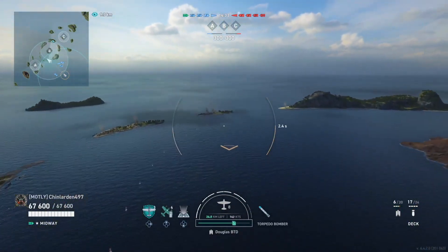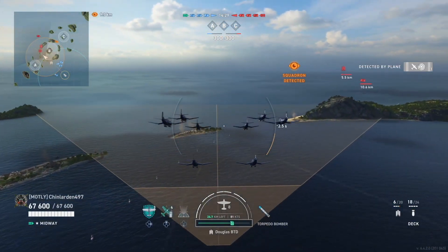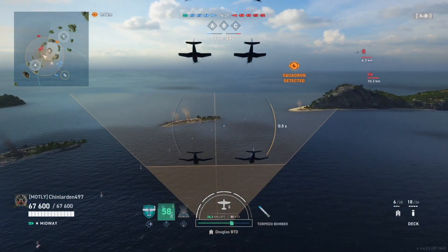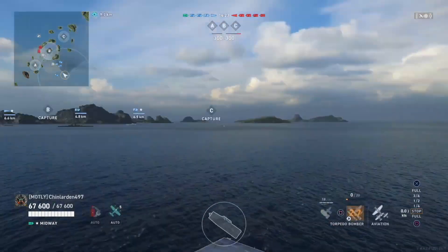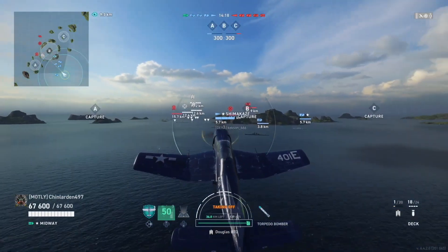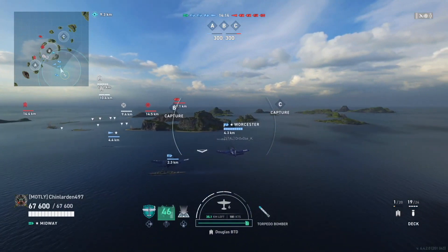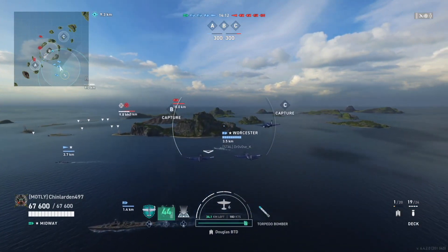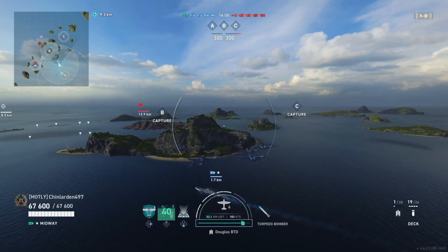Chin puts out zoning torps into the bravo cap, just in case any of the red team have decided to rush in and start capping. We've already picked up a red team battleship beyond the bravo cap.